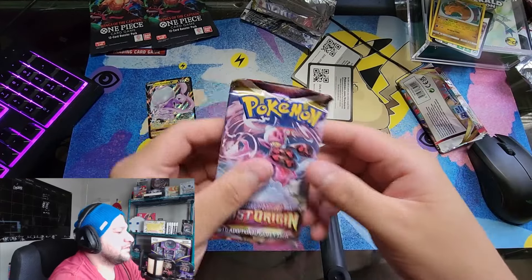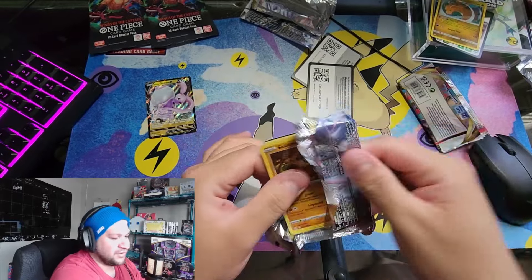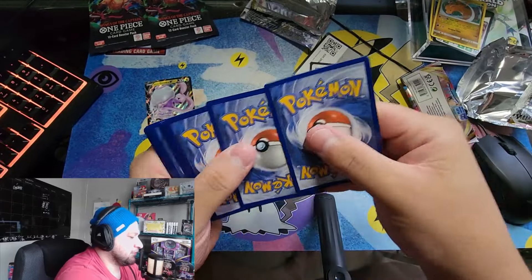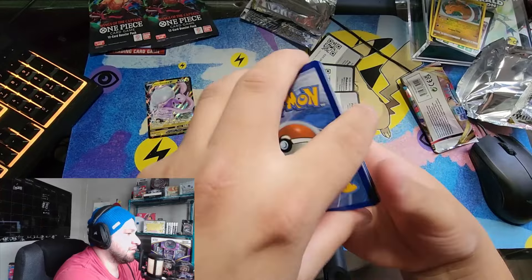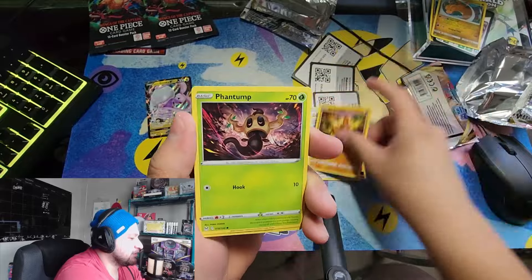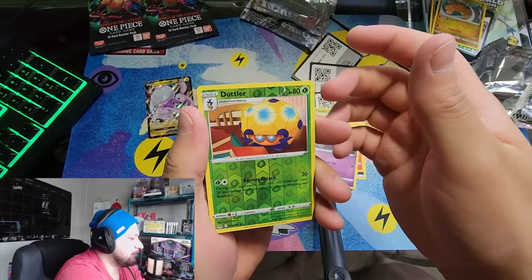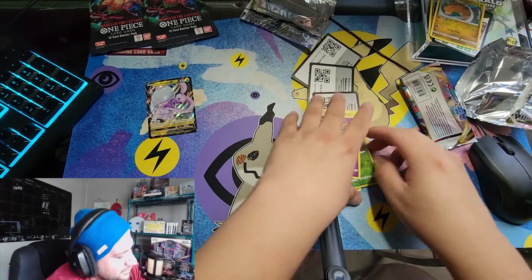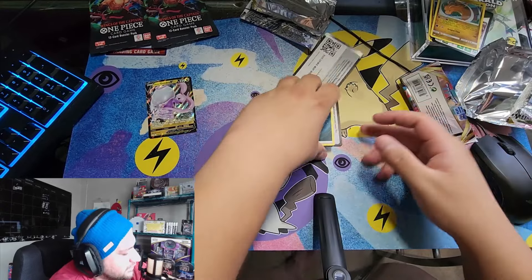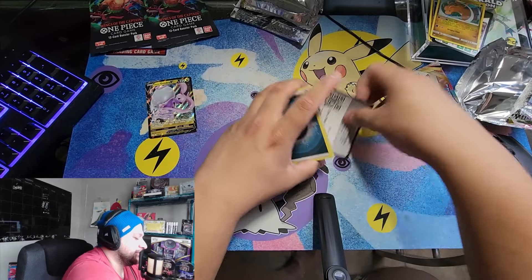Versus all the other non-hits. Alright, one more Lost Origin. I'm trying to keep this video not too long - I think I'm over five minutes already. Here's this thing if anybody wants it. One, two, three, four from the back. Dark energy, Lampent, Cascoon, Lost Vacuum, Sudowoodo, Phantump, Pikachu, Machop, Shuppet, reverse Dottler, and non-holo foil Mr. Mime.